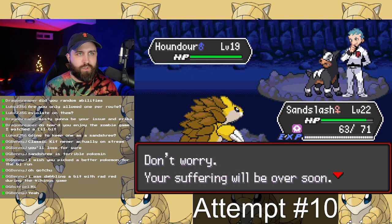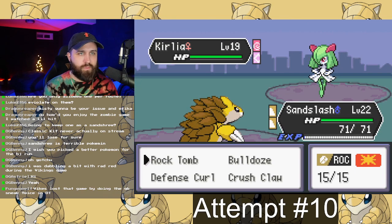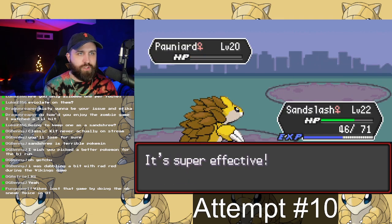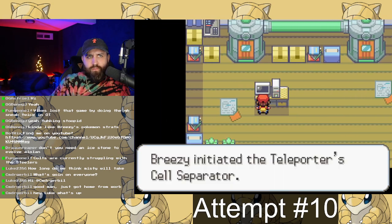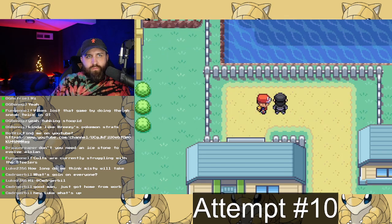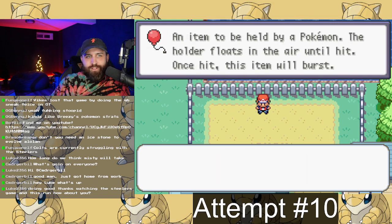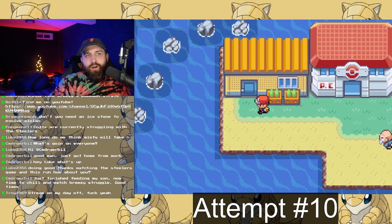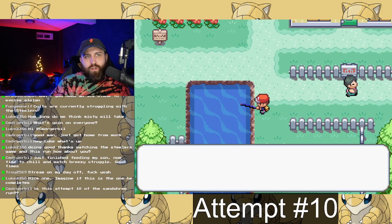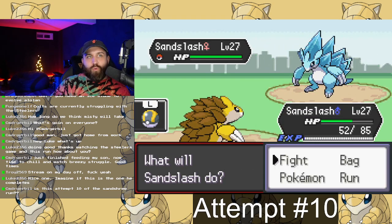We ran through Mt. Moon, kept cruising along, and the rival battle didn't slow us down. He had the Charmander team, so later he'll have a Charizard. I decided to skip the Bugsy battle because my Pokémon can't learn U-Turn, and that's the only benefit of battling Bugsy. I moved on, got the Good Rod, because I saw that fishing with it would let me get the Alolan Sandslash. Fast forward — caught six more of those, and we were ready to take on Misty.